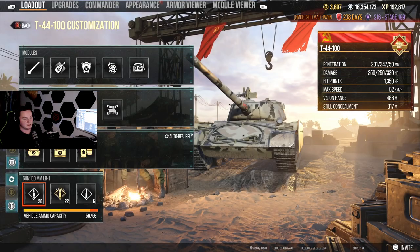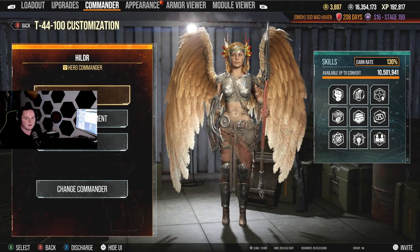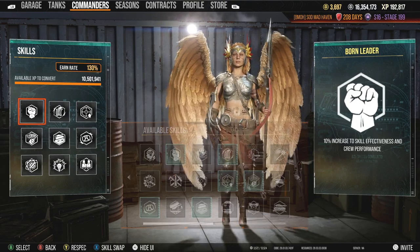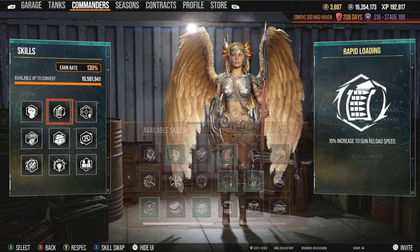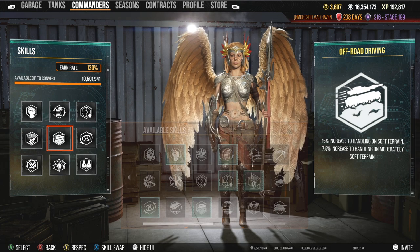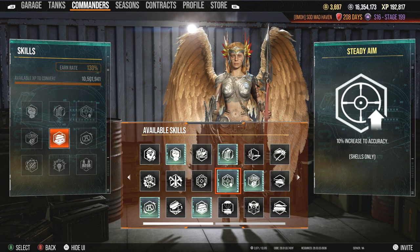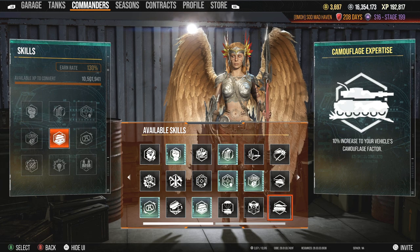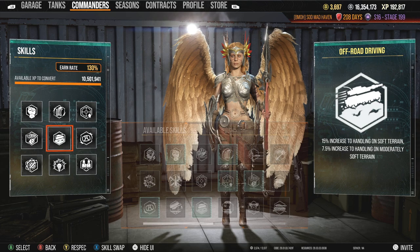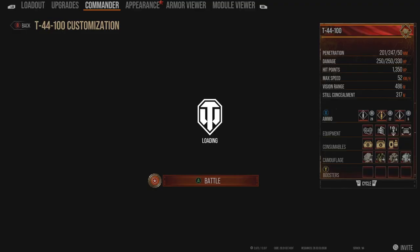Let's go ahead and jump inside the crew. Starting off, we're looking at Bourne Leader, rapid loading, steady aim, snapshot, off-road driving — which is a useless perk in my opinion on this tank. If you were going to trade this out, I would recommend rapid aim to increase that gun turret rotation, or silent driving. The ones you can trade out would be clutch braking and off-road driving for silent driving and camouflage expertise, if you want to copy my build for the tank.